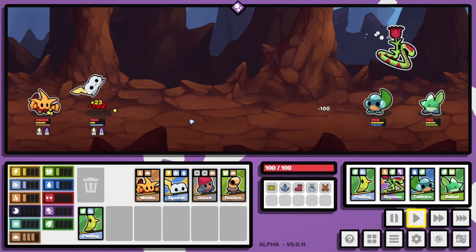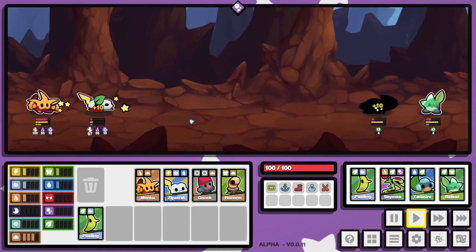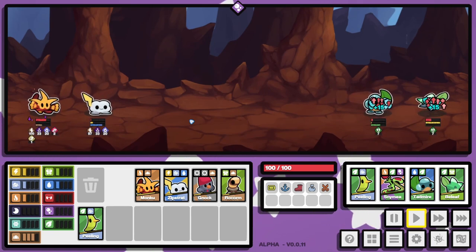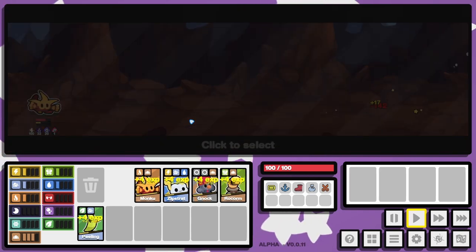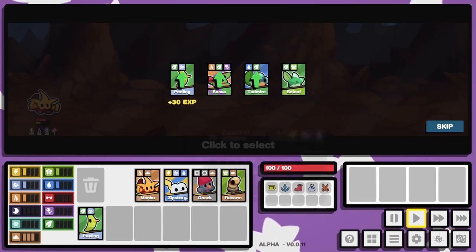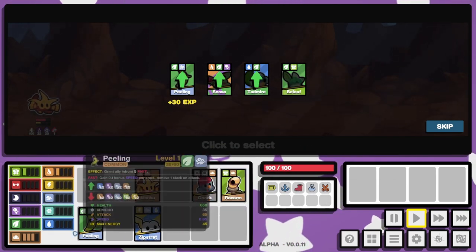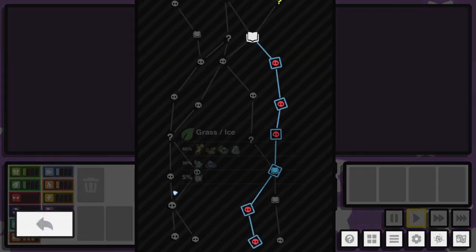Oh no, we're not doing so well right now. I think taking out that big lad was the best hope we had. Okay, we made it, but only barely. Since Zipstrat isn't really building into our team much, we could swap out for a Peeling and take that Peeling to level them up.